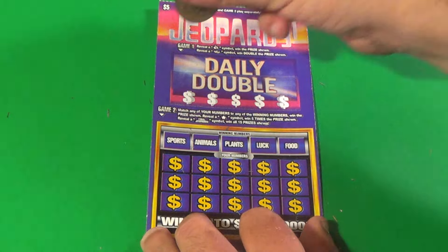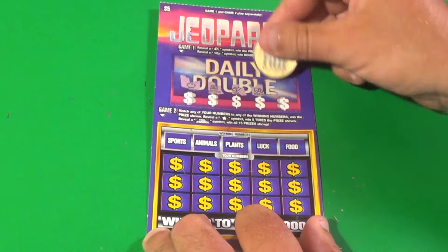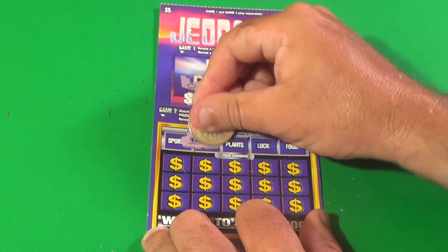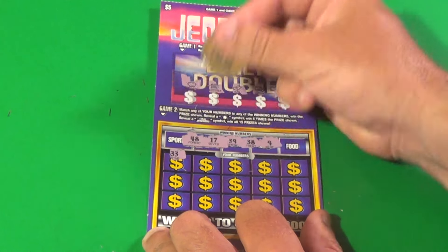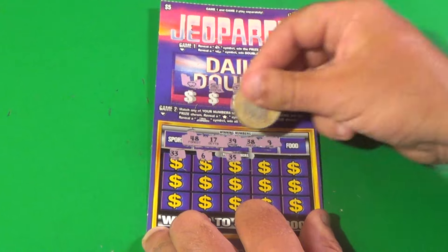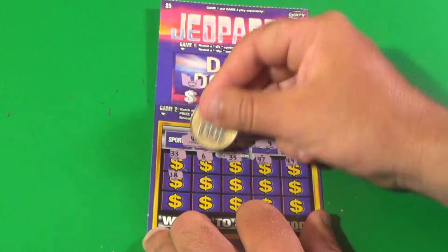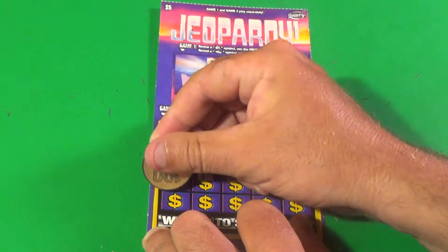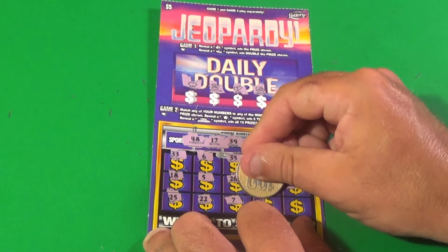Third and final Jeopardy ticket. We have a Piggy, Register, Gold Bar, Armor Car, and Coins. Numbers are 48, 17, 39, 38, and 9. Our numbers: 33, 6, 35, 47, 49, 18, 5, 26, 2, 23, 25, 22, 7, 44, and 10 — and nothing there.